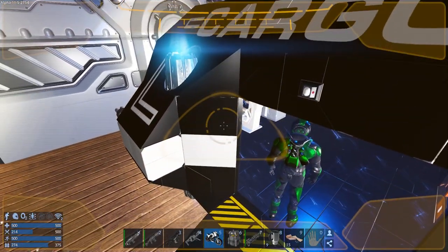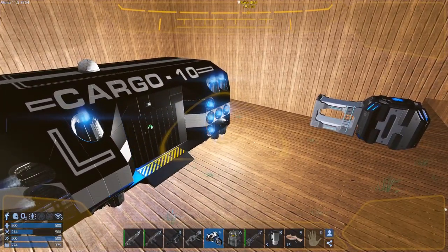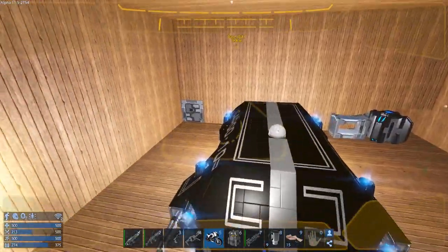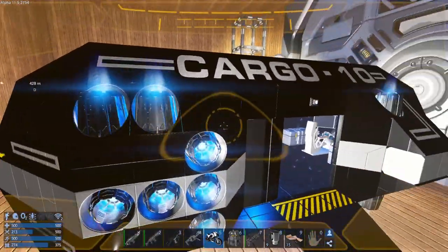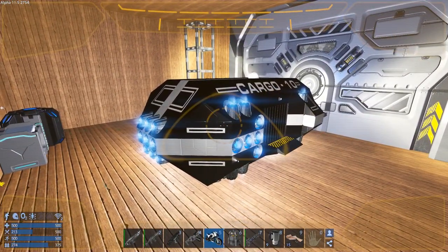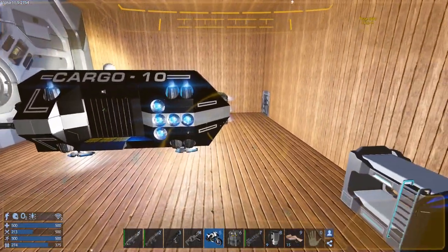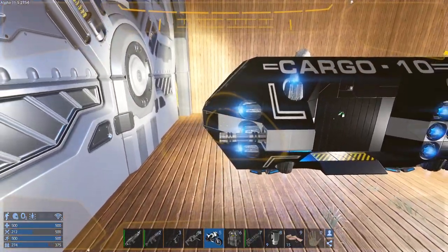There we go. It closes automatically so that's fine - it'll keep us sealed in. We can spawn our drone and stand in there. When we're out in space it'll be easier to spawn anyway because we'll be floating around. We have a warp-capable SV but it is not combat-capable.